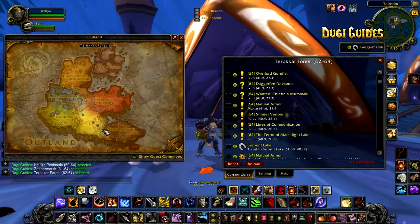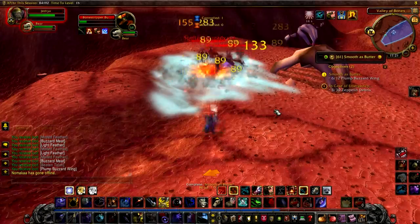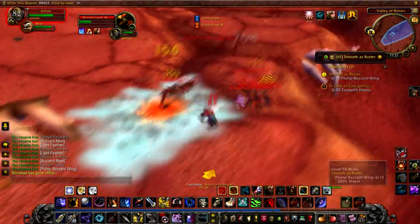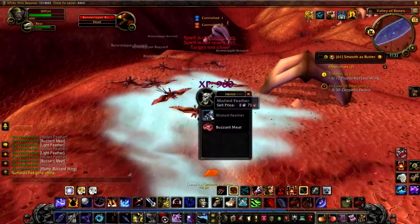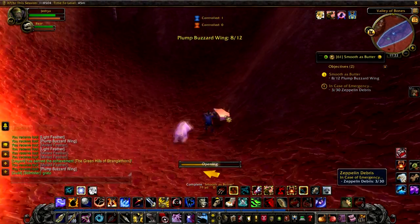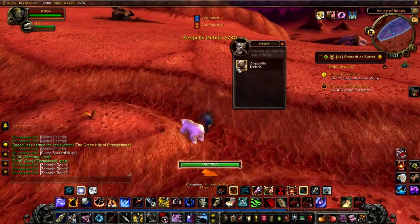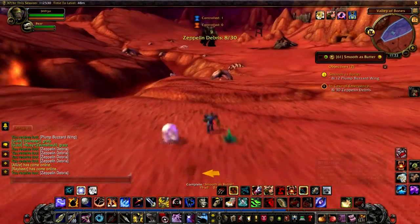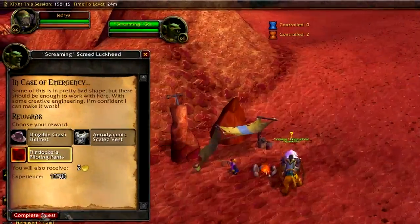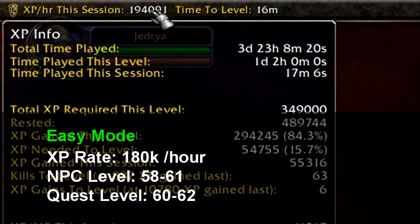Leveling in Hellfire Peninsula will be a lot easier than leveling in Terokkar Forest because of the different levels of quests and monsters, but your leveling rate will be slower on easy mode. You'll be purposely held back to complete the easiest quests for your level. The quests and creatures you have to kill will be slightly lower level than your character, but you will still get good experience from them — however it will be the least amount of experience per hour and you will level slower compared to normal or hard mode. There will be less risk of dying though, and it will be a lot easier. This is the mode I would recommend if this is your first time playing World of Warcraft.